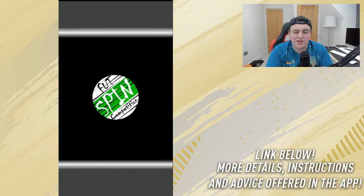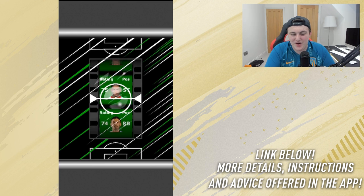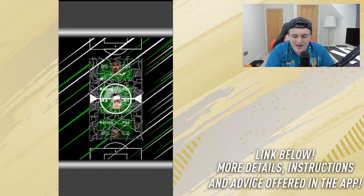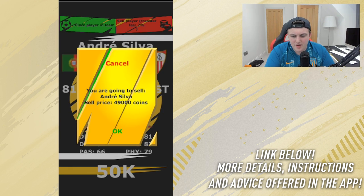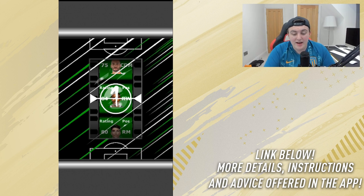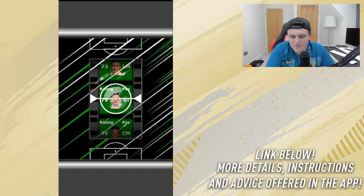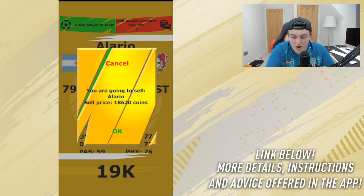I'm addicted, so I'm going straight back to the wheel spin. Let's do a couple more. We get Adrian Silver — it was so close to Gundogan too. But wait — 50,000 coins?! 50k? I'll take it! He's worth 50,000 coins. I had no idea. I'm still figuring out the value of some players on this app — that one shocked me. So we've just won 50k from Adrian Silver. The next spin gives us another card worth 19k — we're making a lot of profit.